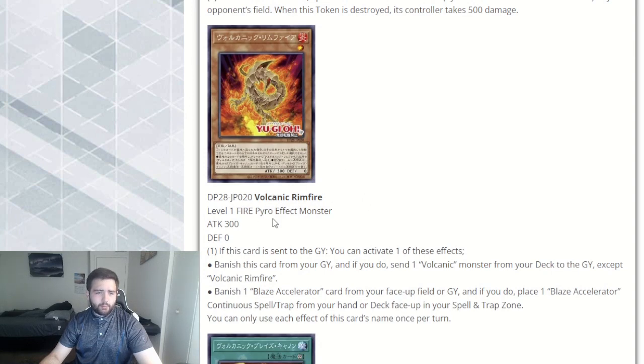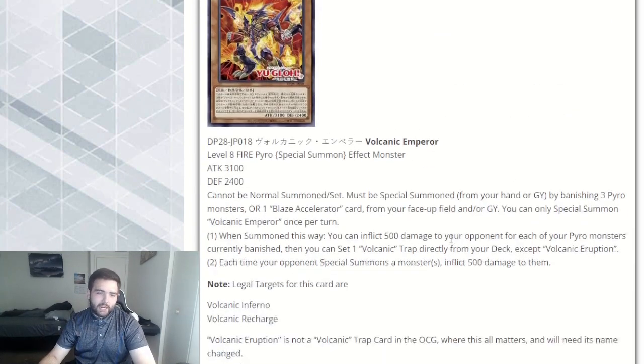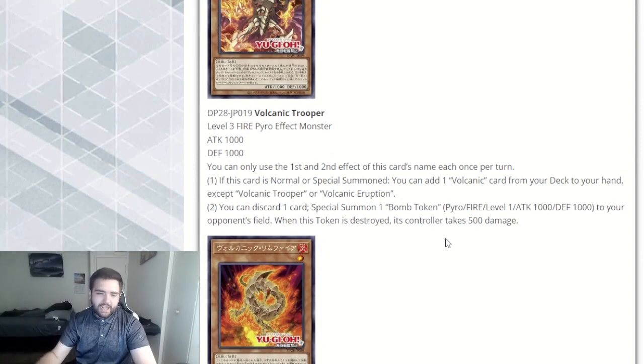New level 1 — Volcanic Rimfire — a level 1 fire Pyro effect monster with 300 attack and zero defense. If this card is sent to the graveyard, activate one of these effects: banish this card from your graveyard — if you do, send one Volcanic monster from your deck to the graveyard, except Rimfire. That's not terrible. So if you keep reload live on your field and you have this in hand, you send this, trigger its effect, dumping either shell — you can also dump a scatter shot as well. This also banishes itself, which plays into Volcanic Emperor to get more banished cards and keep inflicting damage.